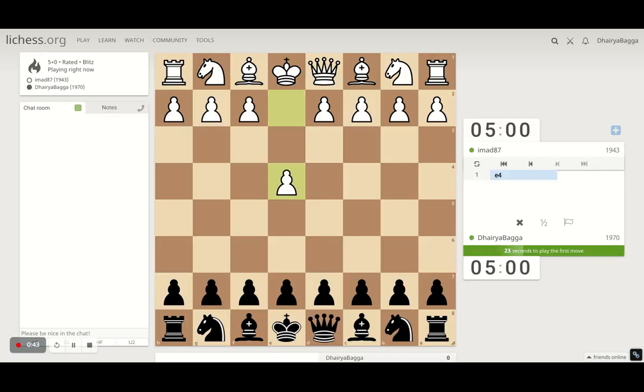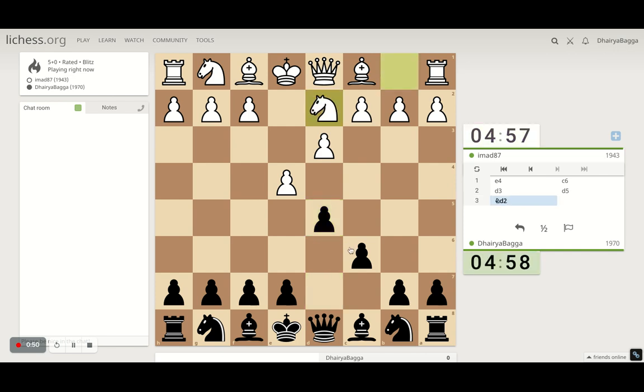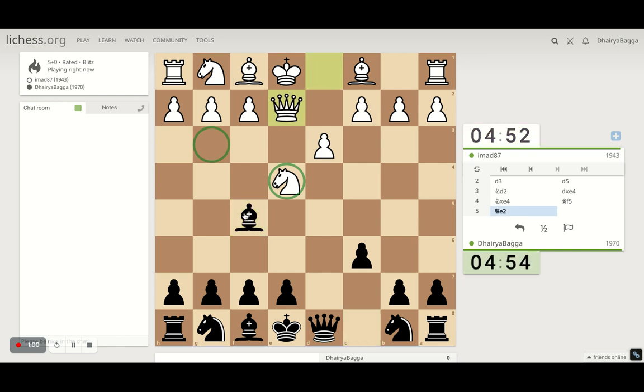Got the black pieces, so I'll play the Caro-Kann defense which starts with c6, and then we go for the center with d5. The opponent doesn't take, so we can definitely take. Now develop the bishop with tempo, attacking the knight. Knight will probably go on g3. He doesn't move the knight — that's a bit strange. But we can proceed with normal development moves, for example pawn to e6.